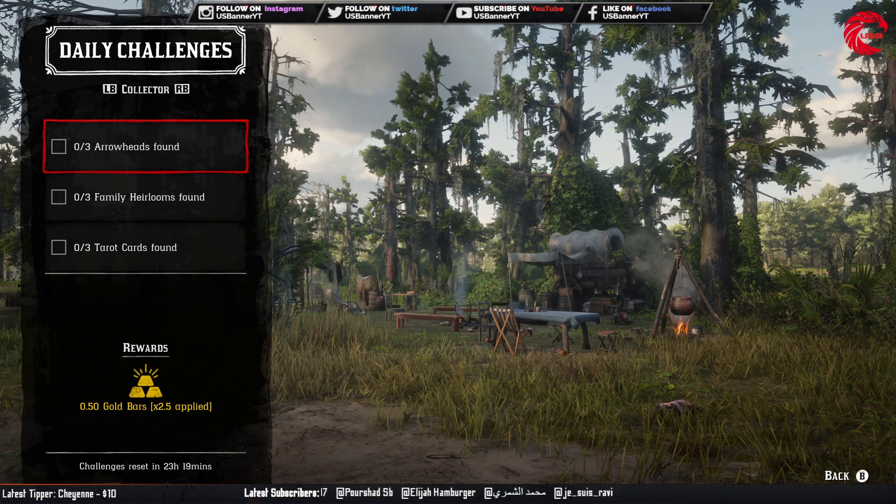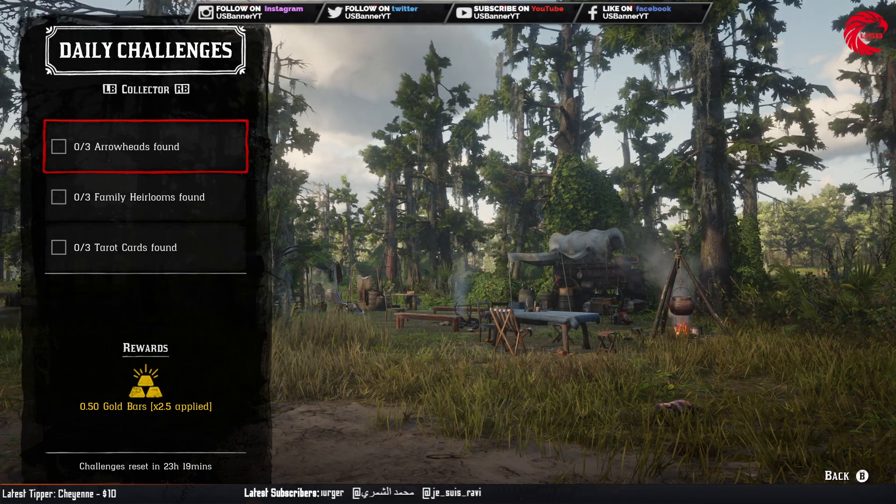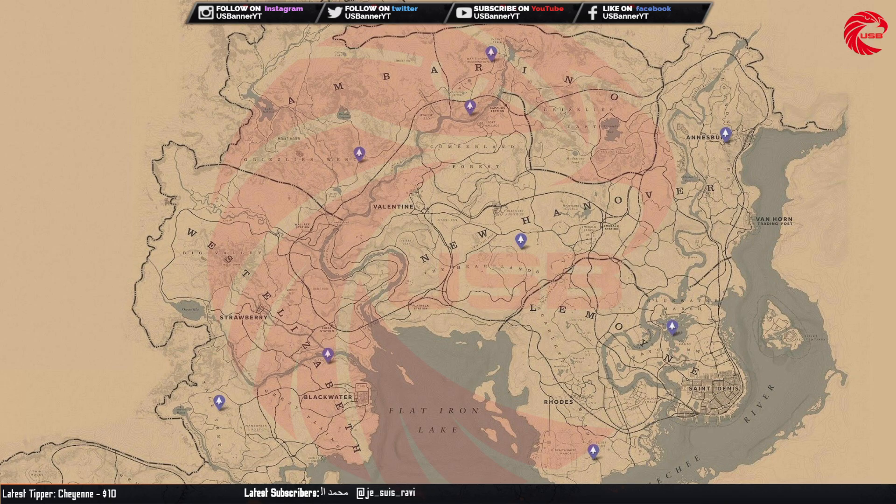For the Collector daily, you have to find three arrowheads. Go to these locations before 12 AM global time (London time) and you can find the arrowheads there. After 12 AM they change location, so go before then. Make sure you have a shovel to dig up these arrowheads.